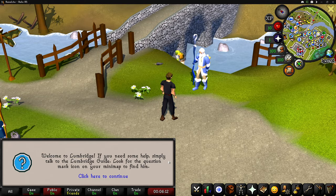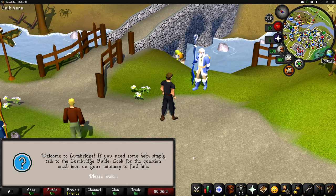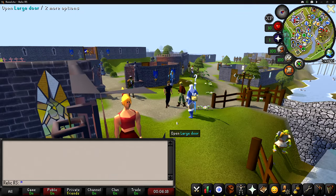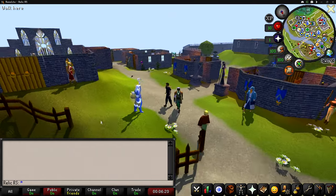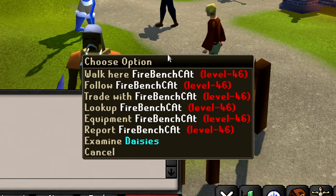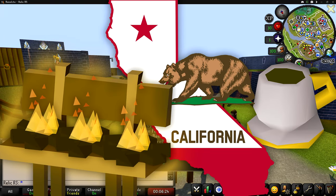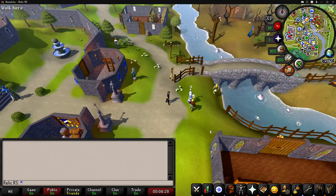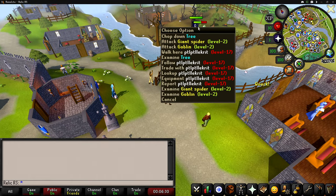We are now officially starting the series. First time this account has ever been in Lumbridge — let's take it in. The very first person we see before starting our adventure is Firebench Cat — or is it Firebench California Tee? He is level 46. Good luck on your journey, my brother, and hopefully we see you again.